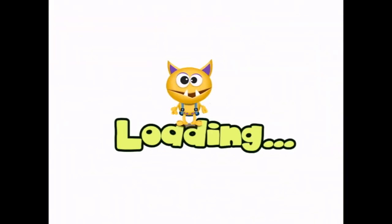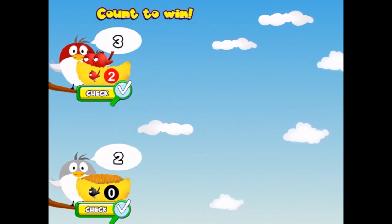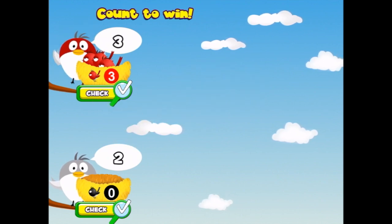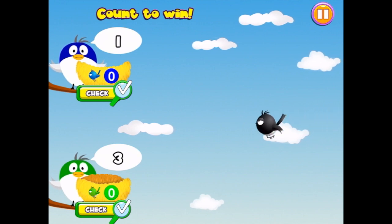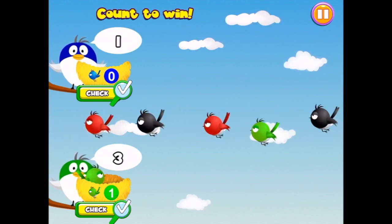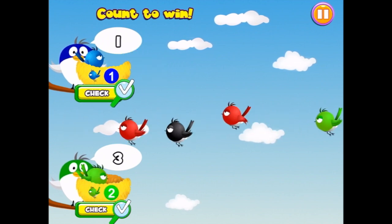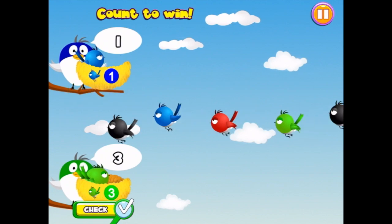Let's see what our one, two, three with the birds are. Count to win! So we put that one up there. We want three of them and then we check. We don't want any black ones — we want three green ones and one blue one. Here's a green one. Here's a blue one. So I've got one at the top and three down the bottom.